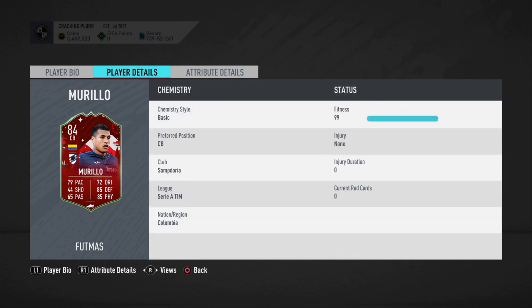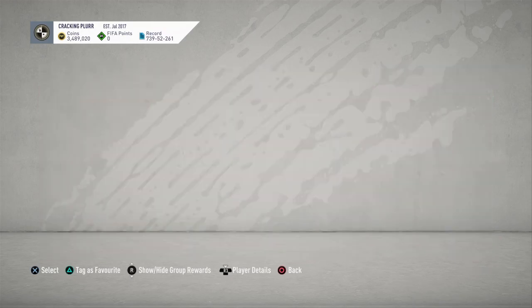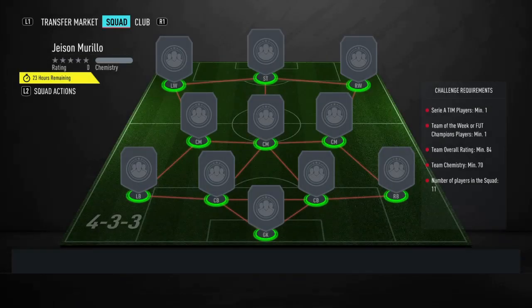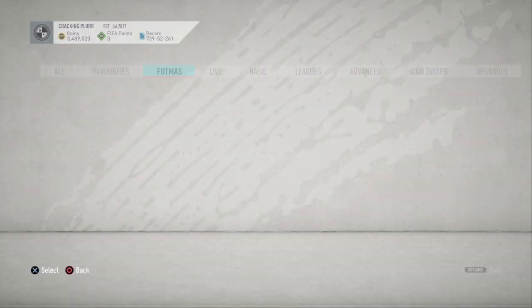But this guy, Murillo, is actually pretty good to be fair. Six foot, medium-high work rates, three-star weak foot, good pace, good passing, really good dribbling for a center back, good defending, and good physical. He's a great center back from Serie A. And to do him, you only need to trade in an 84-rated squad with an inform, so he's actually worth it in my opinion.